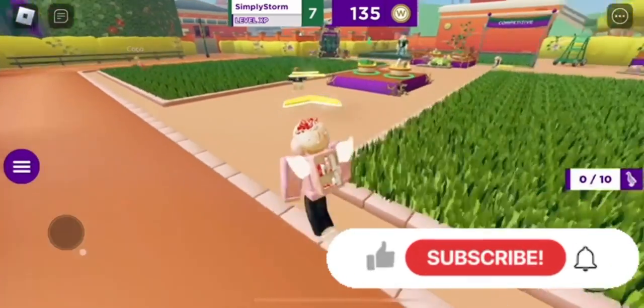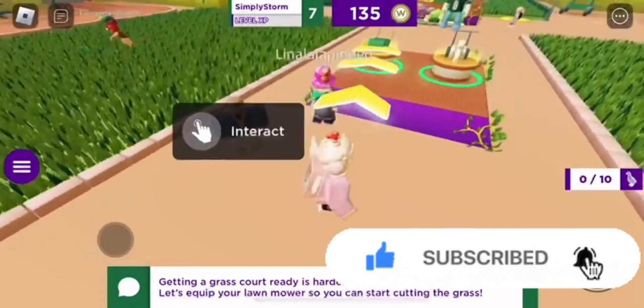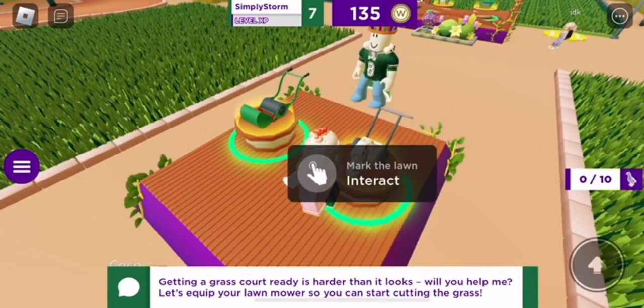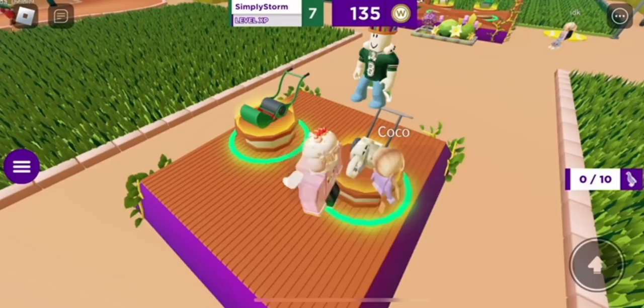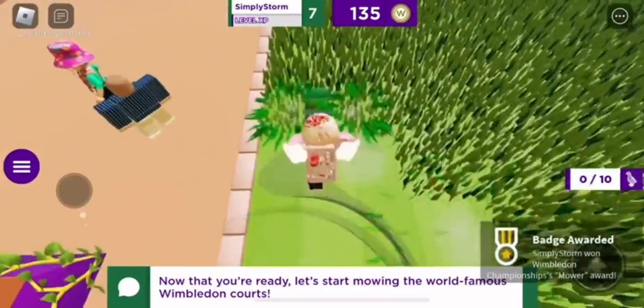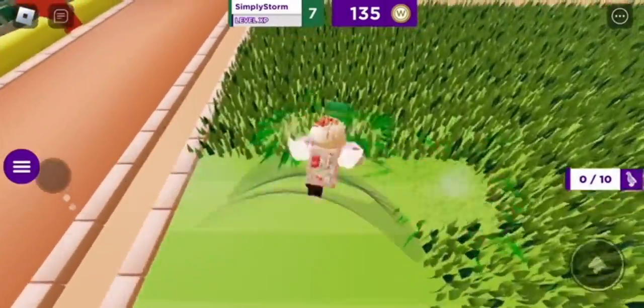I'll be showing you what to do. You have to mow all three lawns in this area and also paint them with the white spray, like what they do on fields sometimes. You have to wait for the tutorial to go out, but basically it's pretty straightforward — you just cut grass.